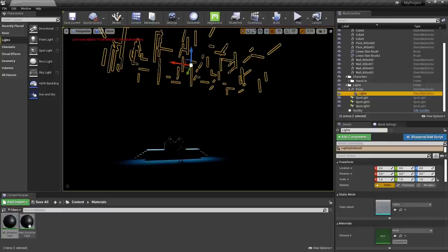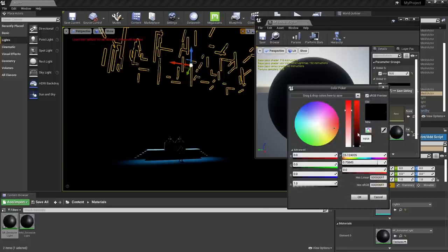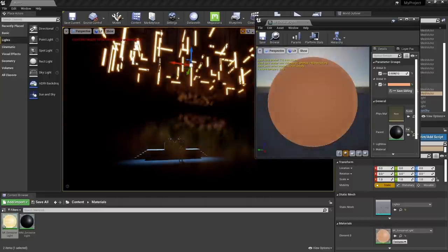Apply the material instance to the custom light bulb and double click the instance to open it up. You'll notice the Color and Intensity parameters on the right, based on the parameters we created in our master material. Choose an intensity, choose a color, and have fun.